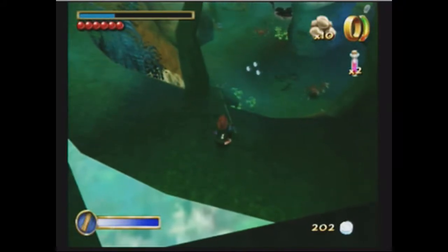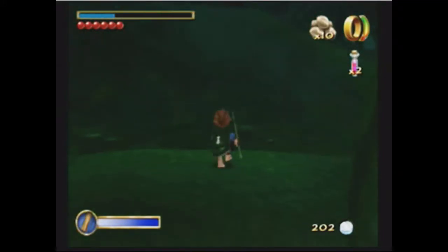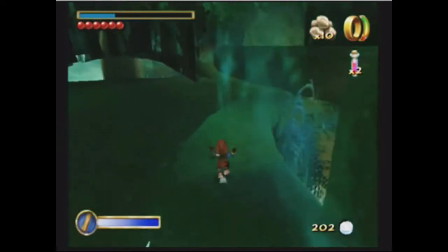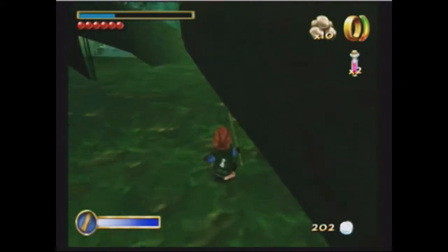Alright, so in this video I'm going to be teaching the Whitelord Fight Skip. This video might be a little bit longer just because there's a bit more to explain, so I'll go ahead and get started right away. As you can see, I'm right where I ended off the last video. What we're going to do is head over this way and walk along the side of this tunnel, just like we would in any percent.